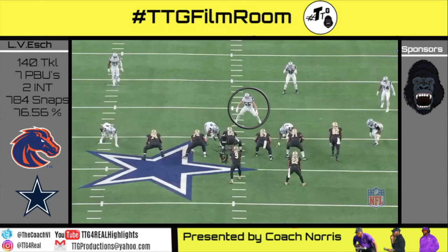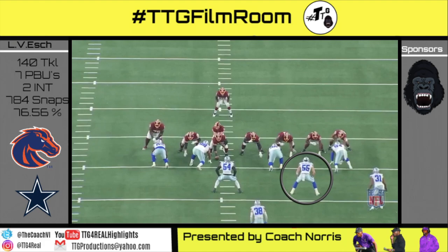Gun 11 personnel inside zone left, 10 shade. Vanderesh went through untouched because of a phenomenal play by his teammate Ross, who stunted inside to blow up the number count of the offensive line, and they tag team on the play.